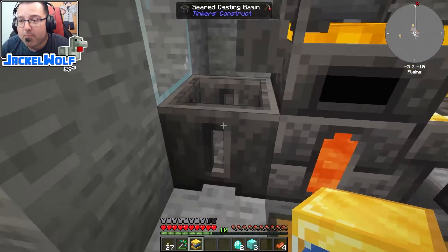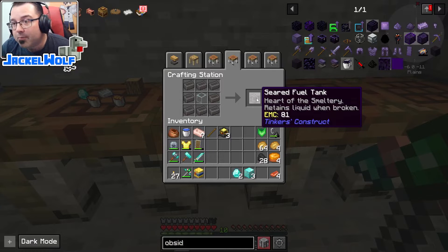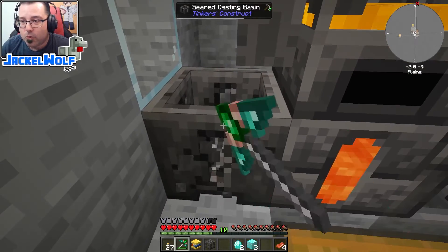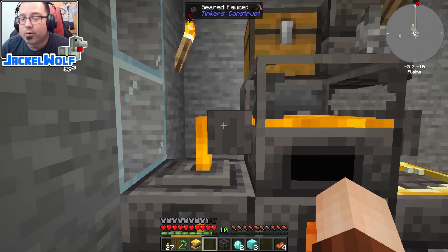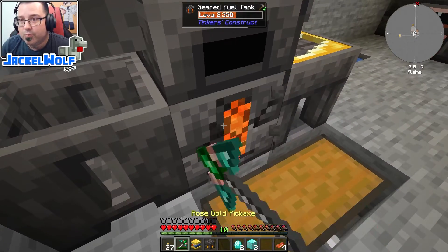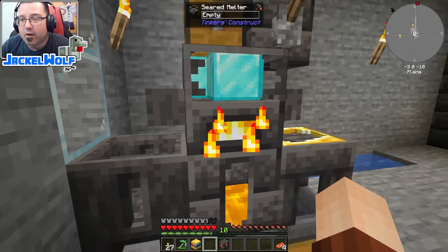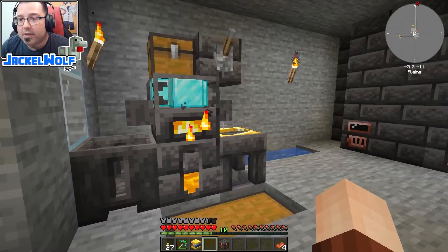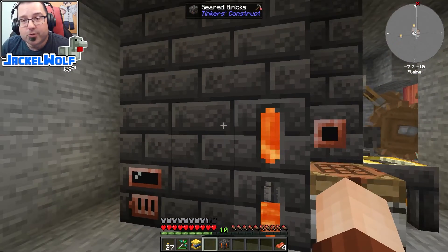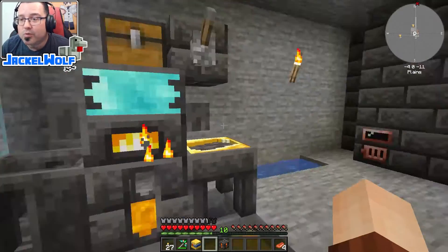To get the blazing blood into our world we can't pour it into a casting basin or make ingots out of it. What we're going to have to do is pour it into something like a seared fuel tank. A seared fuel tank is something we built previously, but to make it in a crafting table it's one block of glass surrounded by eight seared bricks. We'll come out, pop the casting basin out, replace it with the seared fuel tank, and pour that in. Once it's all in there we'll remove it, replace the casting basin, and then remove the lava-based seared tank from below and replace it with the blazing blood tank. One thing to mention: you can do this in the melter or in your smeltery — just be careful in the smeltery that certain items will alloy together, so don't throw everything in at once.